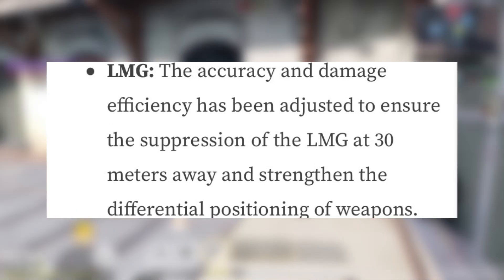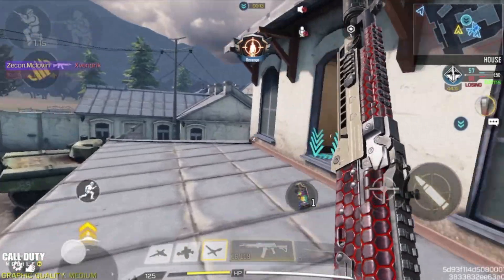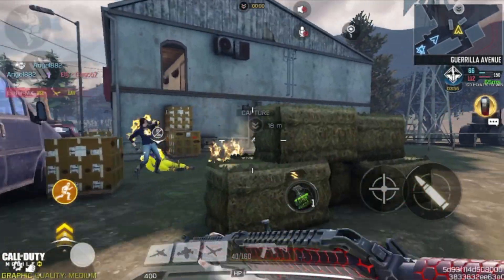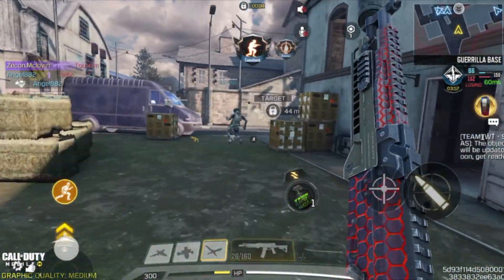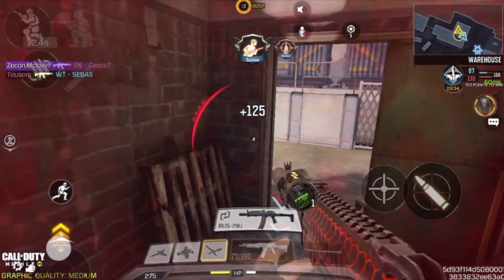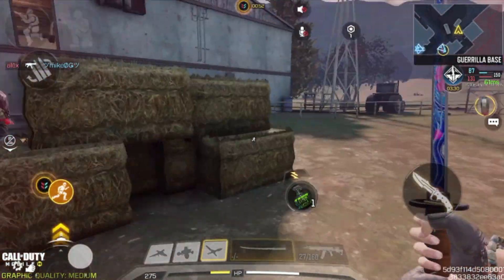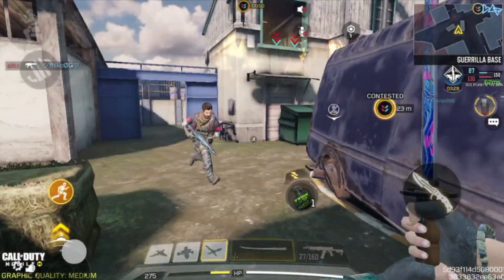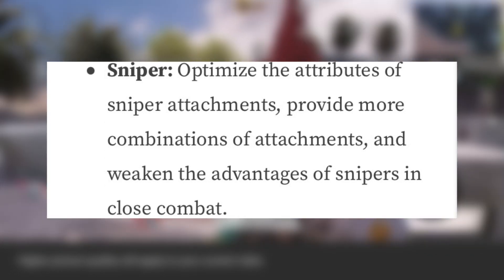For the LMG, the accuracy and damage efficiency has been adjusted to ensure suppression at 30 meters away, and they strengthened the differential position of the weapon. Basically, LMGs are now superior at long range fights over 30 meters. I'm definitely going to see how this works out because LMGs aren't really being used right now — even the Chopper, which was the most dominant LMG, is hardly being used.